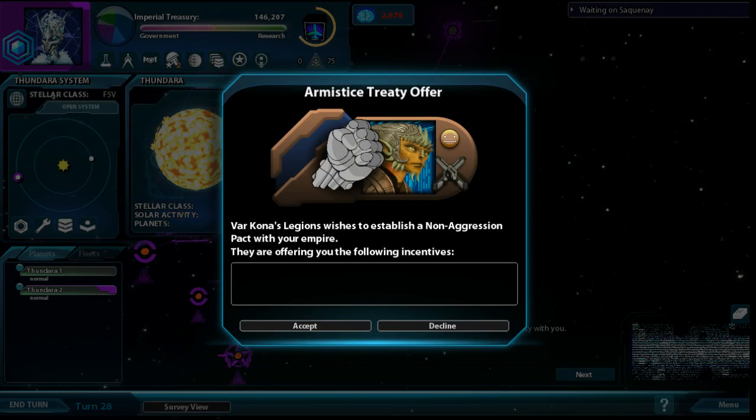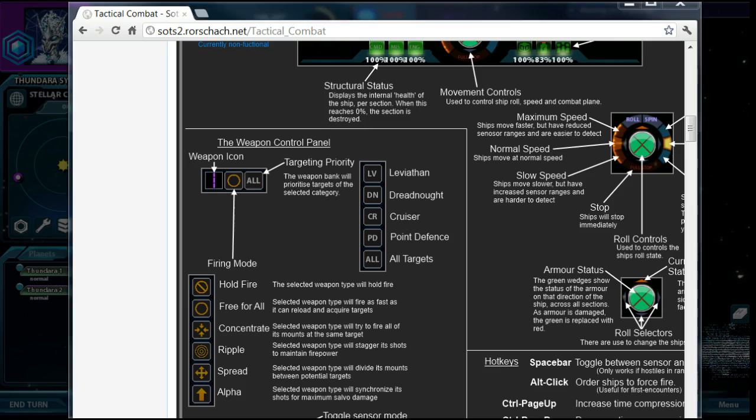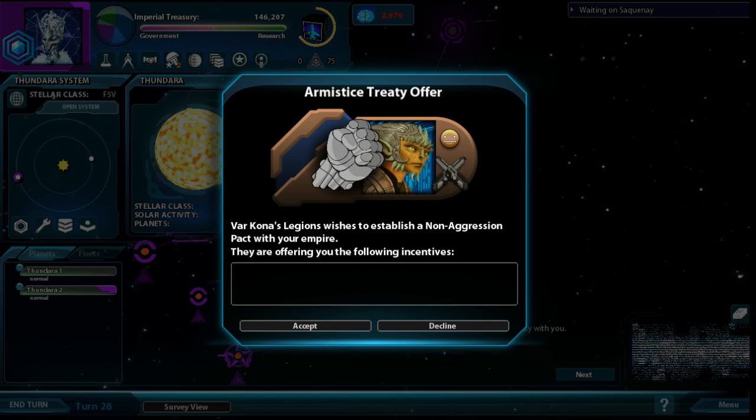Hello everybody, welcome to Let's Play Sword of the Stars 2. We ended the turn and Varcona's Legions wishes to establish a non-aggression pact. Normally I would just say yes, but even though my ships are definitely going to be stronger, it's going to take me like 60 turns to get to his homeworld. I want to make this challenging and fun, so I'm going to decline. I don't even know if the AI is programmed to start offering incentives, so we're going to find out.